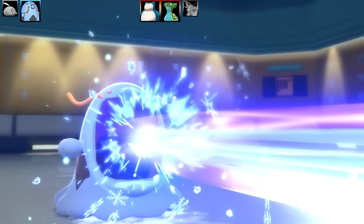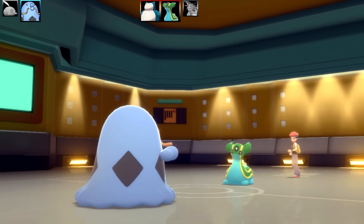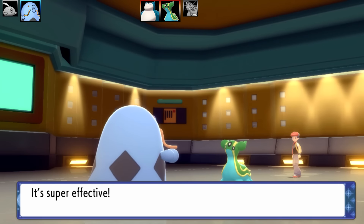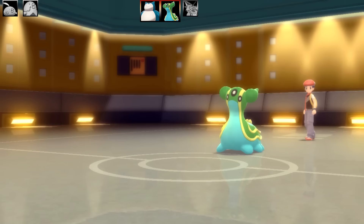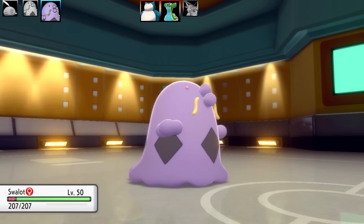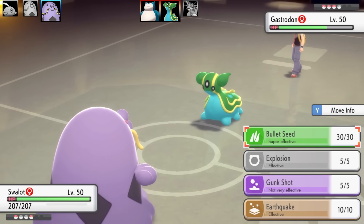This team is very weak to Ground-type, as you can imagine. Gastrodon uses Earth Power on my Swalot, and that absolutely dominates it — nothing I could have done there. I do have one Pokémon that can handle Gastrodon, and that's Swalot number two. This Swalot is a physical attacking set. I've got it with Lum Seed, Explosion, Gunk Shot, and Earthquake.